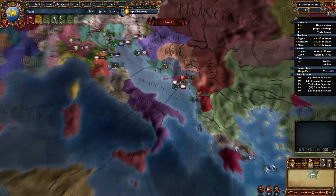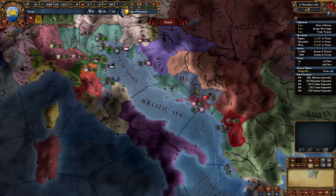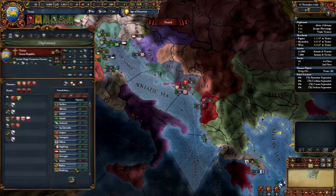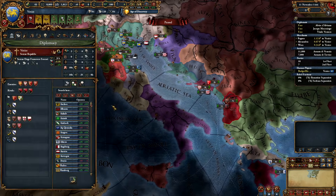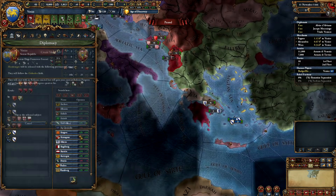I am on normal difficulty for the purposes of this video. What I'm going to do is proceed to hand off my provinces within Ragusa — one way we can do that is simply by releasing these nations as vassals — and then I'm going to jump over to the Ottomans and actually integrate them into the country.